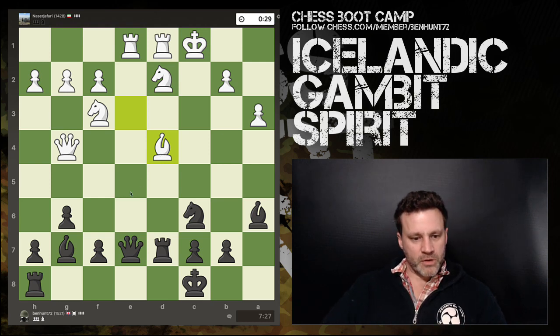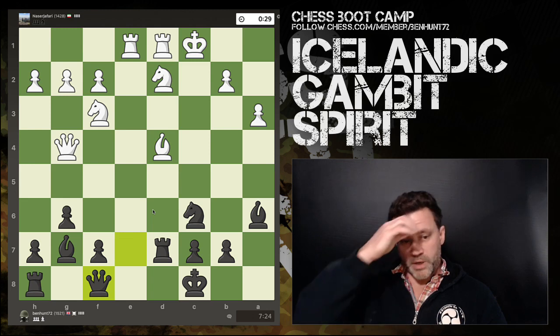Bishop comes here looking at my bishop and the rook behind it. This is not the time to do silly things — this is why the increment is so important, it makes you play better chess. If I move the bishop my rook falls, so I retreat the queen to f8.